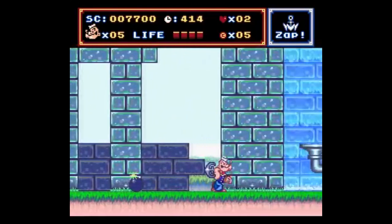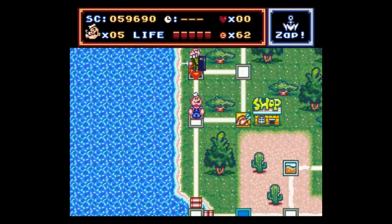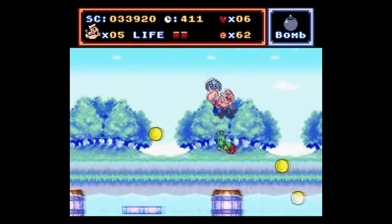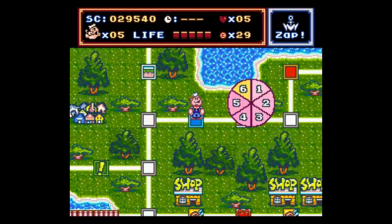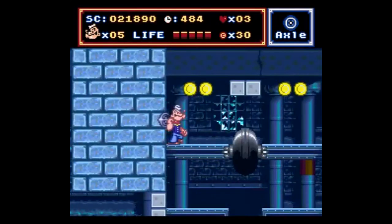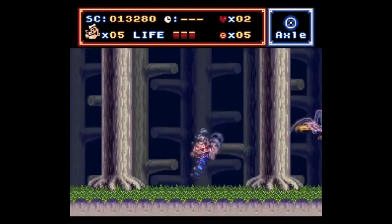Popeye Ijiwaru Majo no Maki — which translates to Popeye Tale of the Sea Hag — is laid out like a board game, similar to Flintstones Treasure of the Sierra Madrock, where each space on the board sends you to a platforming level, a minigame, or a boss fight. You roll the dice, so to speak, and advance as far as you can, but you have to beat other characters like Bluto to the goal. This game is okay, it's certainly playable, and a little something different.